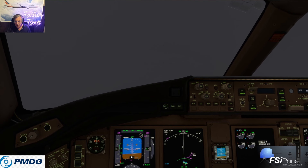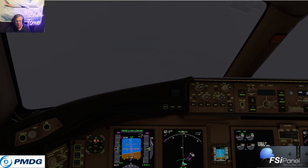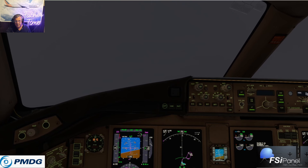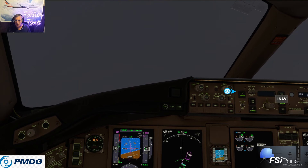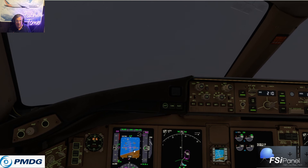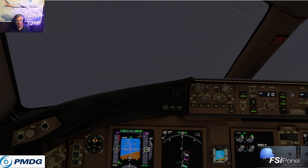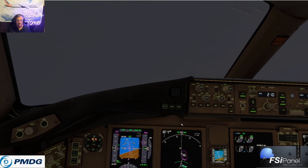You can start going VNAV above a thousand too. Usually wait to a thousand feet — you see this white bar, that's where we start cleaning up. I just didn't like it getting a little slow. Flaps 20 speed, flaps 5. That's the flaps 5 speed right there. We're going to hold — hold at 210 — speed intervene. 210, LNAV, VNAV, speed intervened at 210 with flaps 1. Leveling at 3,000 — and that was beautiful. I feel so much better.